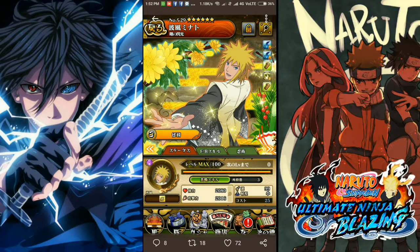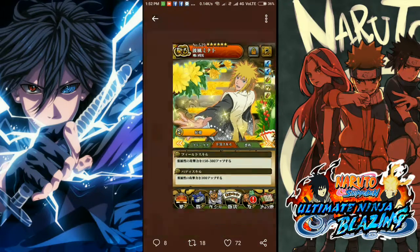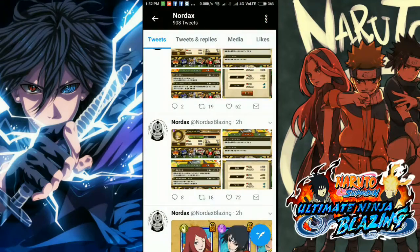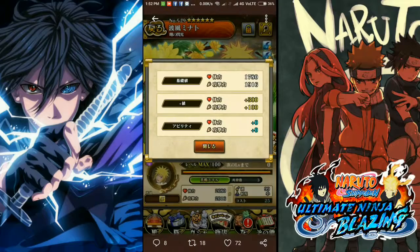Minato's stats: health 2080 and strength 2016, cost can be brought down to 25. It's probably a short range — I guess it's short. Chakra is 5 for jutsu and 10 for ultimate. And those are the edits.